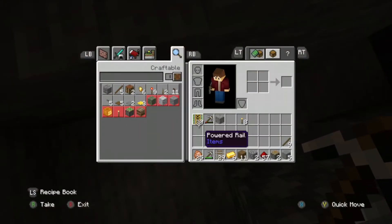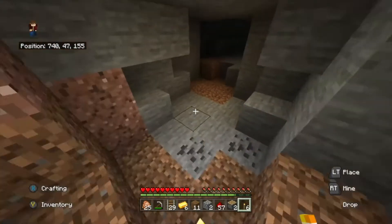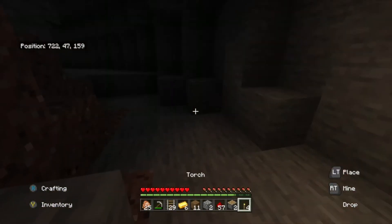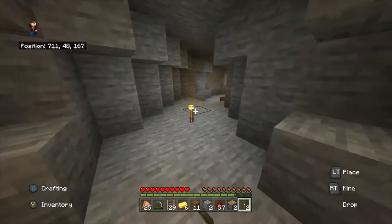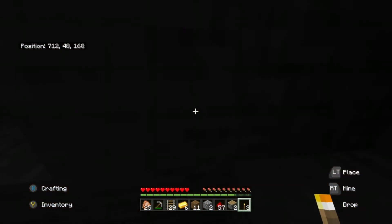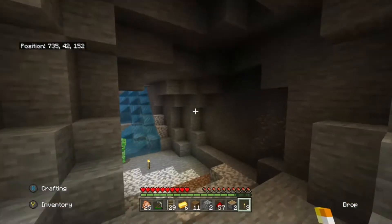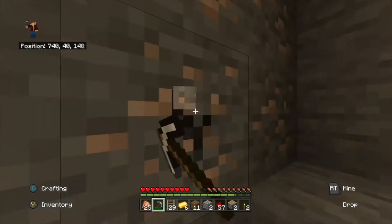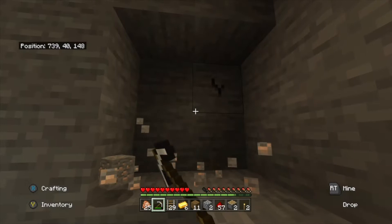Sorry I didn't plan for this to be a mining episode, but you never know what will happen in this Minecraft let's play. Hopefully we can get some iron down here. It looks like we've already been in this cave, so we can go another way — I'm sure there's tons of iron we haven't passed by. I thought I heard a zombie. Another thing I've been looking for is any type of spawner — skeleton spawner, zombie spawner — because I really need to get XP.